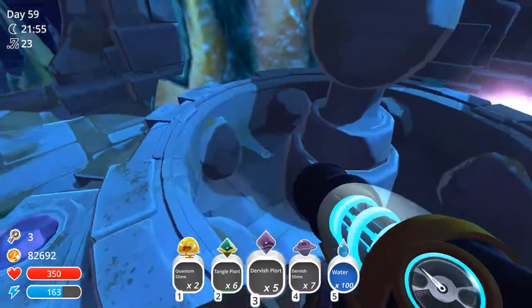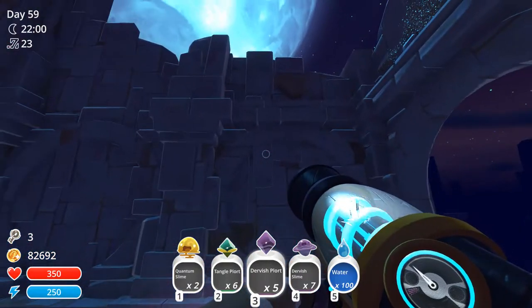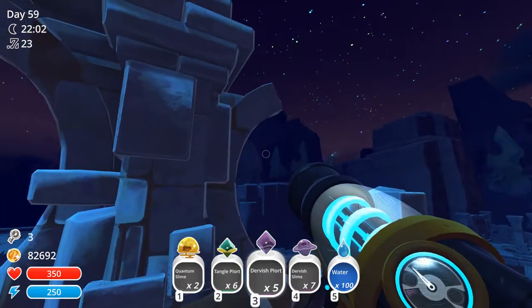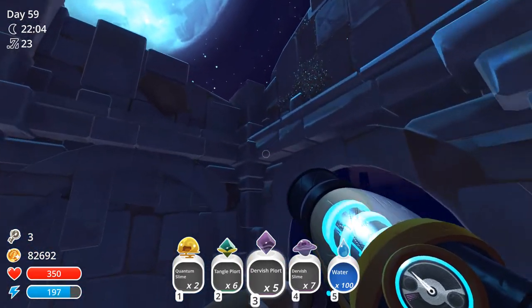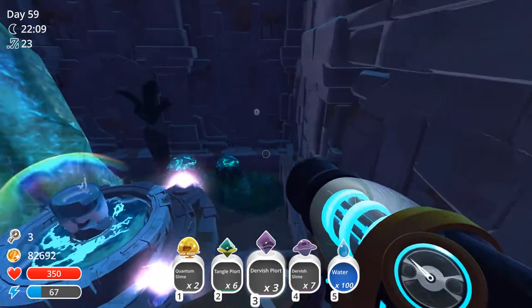Here's the fountain — as you can see we got most of them activated and the last one is right up there. In order to get that one we need to hover. Now we can hit it from here with the hover. There we go, got it.